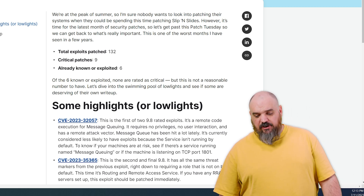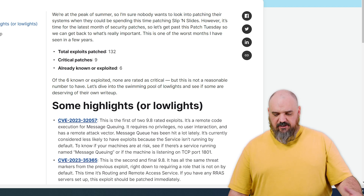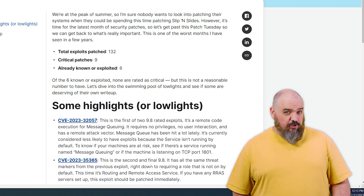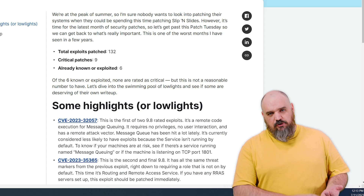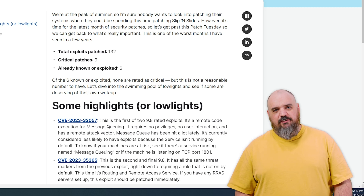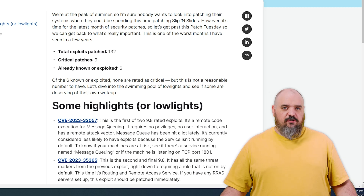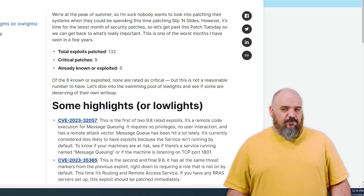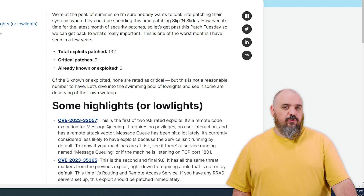Going into it, we're going to dive into a couple of 9.8s first. The first one being CVE-2023-32057. This is the message queue — one that we had last month as well. Comes in at 9.8. It's a remote attack vector, no user action required, no privileges needed. It is listed as less likely to be exploited because the message queuing system is not installed by default. So if you haven't used that anywhere, you're safe. If you're not sure, you can search your systems for the message queuing service, or check if it is listening on TCP port 1801.